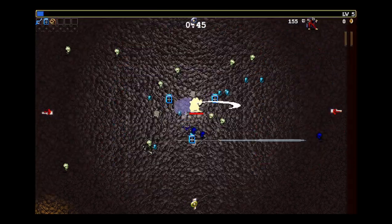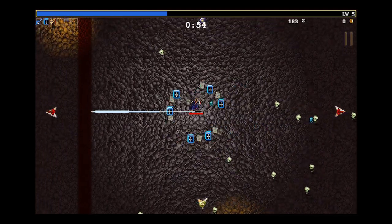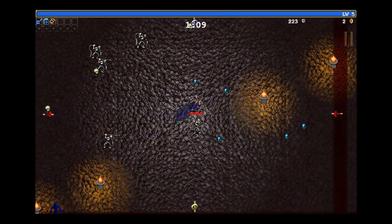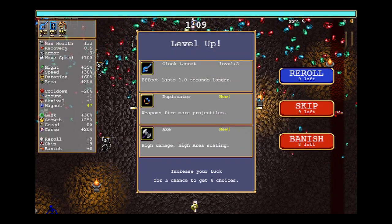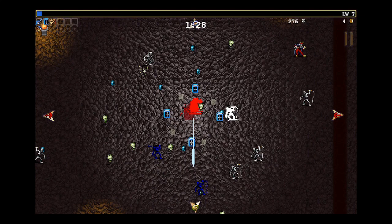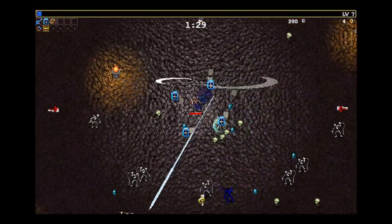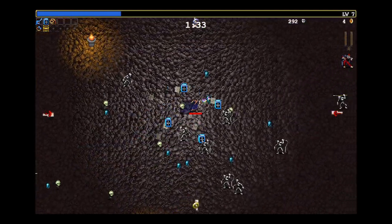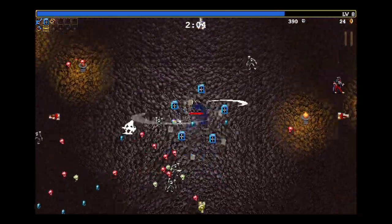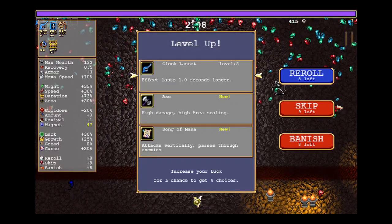As long as I get something leveled up I'm honestly not that picky about what it is — ideally it would be Bibles, but if I can get the Whip leveled up that's cool too. Just something would be nice. Duplicator — I'm happy to see that. We will take Spellbinder as much as I want to level up the Bible — we need it for the evolution. Is it more likely to give you your character's starting weapon as an affinity or something? Because it freaking throws Clock Lancet in my face every other level.